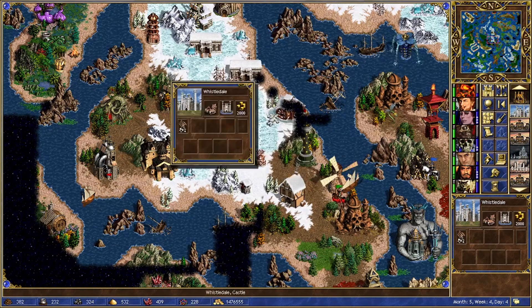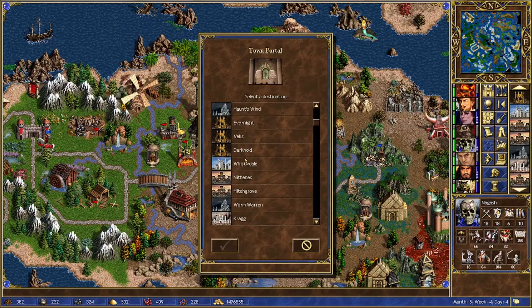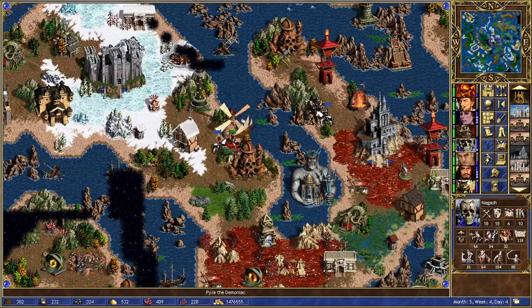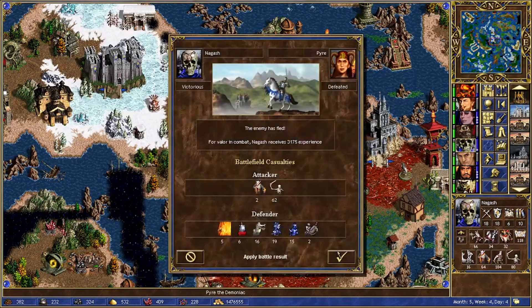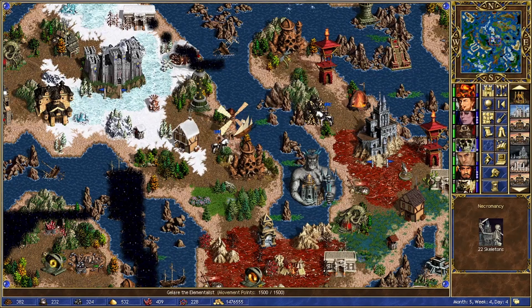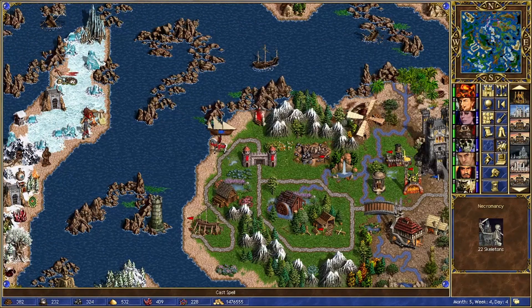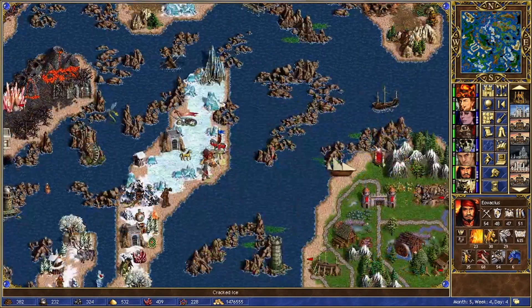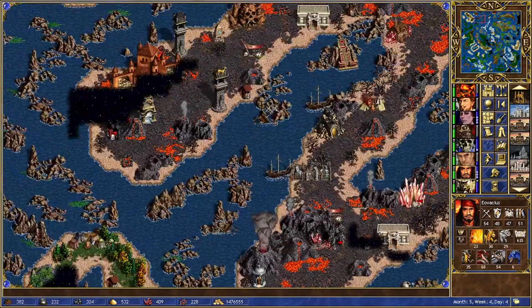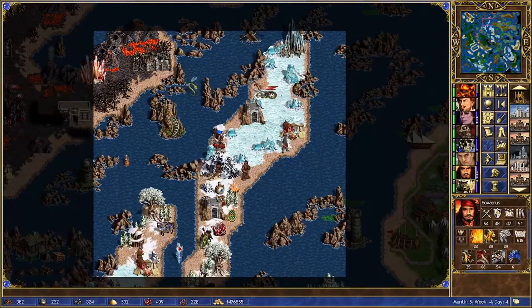That's Whistledale. I think we can have Nagash go to Whistledale. Oh yes he can. Oh yes he can. Oh, buh-bye. You're just a skid — and he's still hanging in there. And where are we going again? There — yes, we'd like to go there.